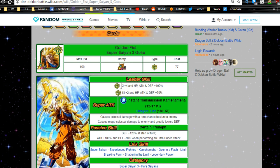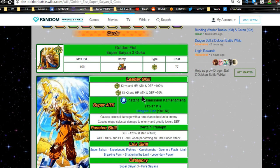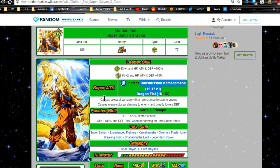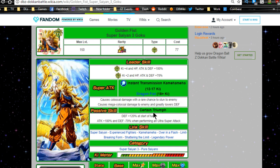Once he finally Dokkan awakens to Golden Fist Super Saiyan 3 Goku, his leader ability becomes super tech type Ki +4, HP, attack and defense +100%, and extreme tech type Ki +2, HP, attack and defense +70% — not bad for extreme types either. His super attacks are Instant Transmission Kamehameha from 12 to 17 Ki, and Dragon Fist from 18 Ki or more. Instant Transmission gives colossal damage with a rare chance to stun; Dragon Fist gives mega colossal damage and greatly lowers the enemy's defense.